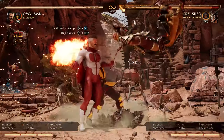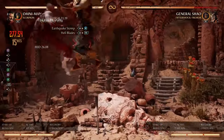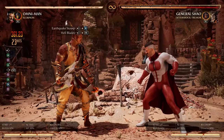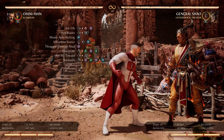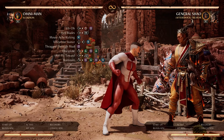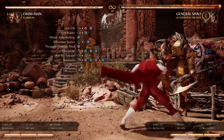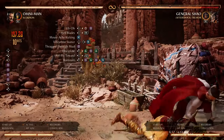You can also do the forward 3 earthquake stomp into the Hellblades. That will pop your opponent up and then you do the normal standing 3 into Viltrumite stance finisher. In the corner with Scorpion, the combos are generally the same, but with the forward 3-1, you can use the Hellblades right after it for a perfect pop-up into the standing 3 combo finisher.